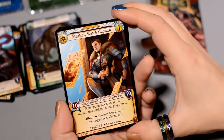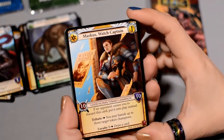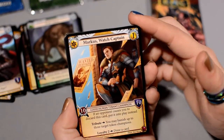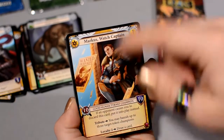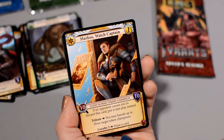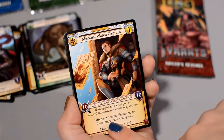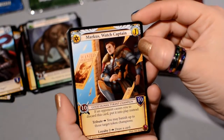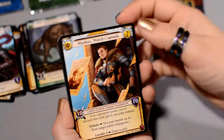Marcus is a Good Human Tyrant Champion that costs your gold, 10-10. If he would make you discard, you put it into play instead — a nice way to get a free Champion out on your opponent's turn, possibly. Tribute: you can banish up to three target token Champions. So they make you discard a card — too bad, now I'm going to banish three of your tokens. And Loyalty 2: draw a card. Crazy stuff going on here.